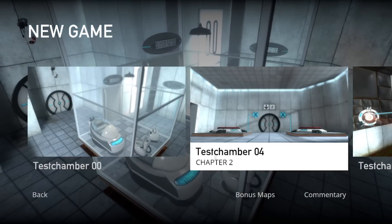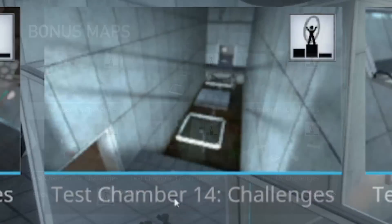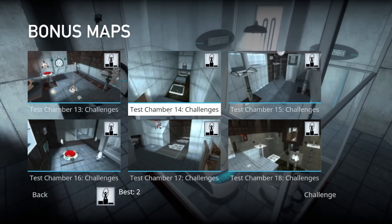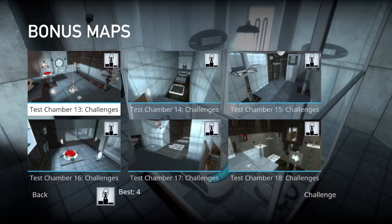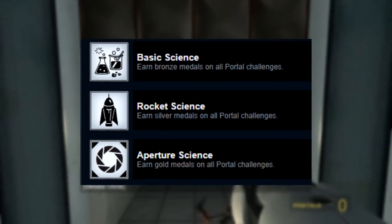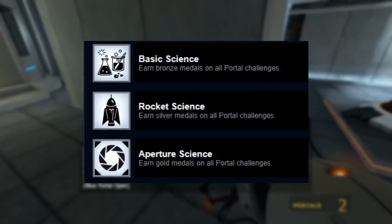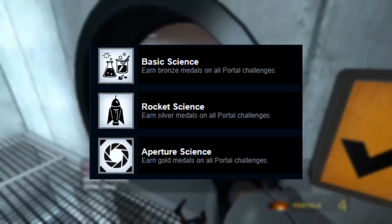The most popular of these are the challenges, located in the bonus map section of the main menu, wherein you are able to select test chambers 13 to 18 to do specific challenges on them — these being firing the least amount of portals, solving the test chamber in the fastest time possible, and taking the least amount of steps. There are also accompanying achievements for these, separated into three tiers of achieving all bronze medals, all silver medals, and all gold medals, making these a mandatory part of a 100% completionist run of Portal 1.